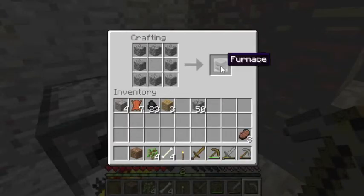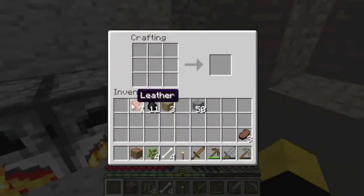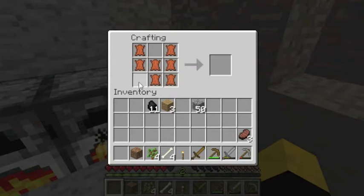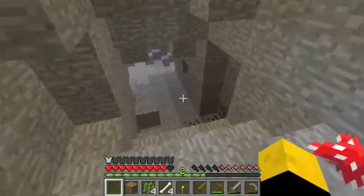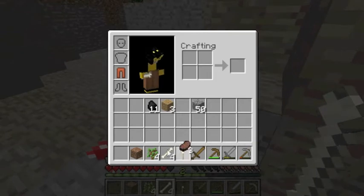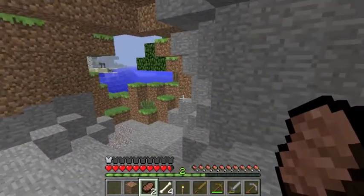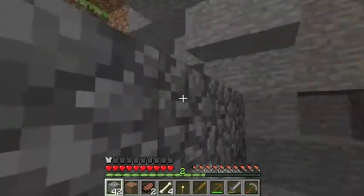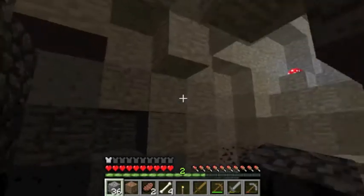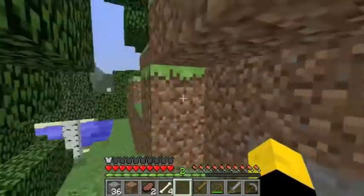Make another furnace so we can get the iron cooking up — we have plenty of coal now. I can make leggings. Let's wear some leather pants, and a little bit of armor. I should probably eat. I'm gonna block off these entrances — I still only have cobblestone — and just use one main entrance for now, so it's easier to keep enemies from getting into my base. I'll use this as a temporary home for right now.